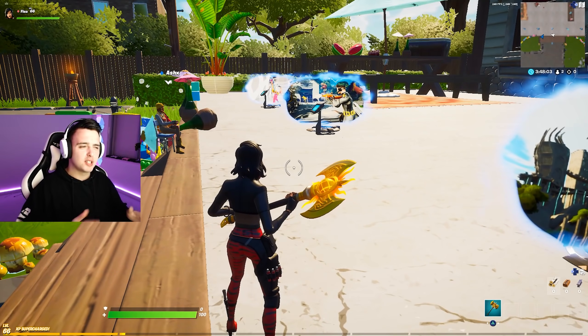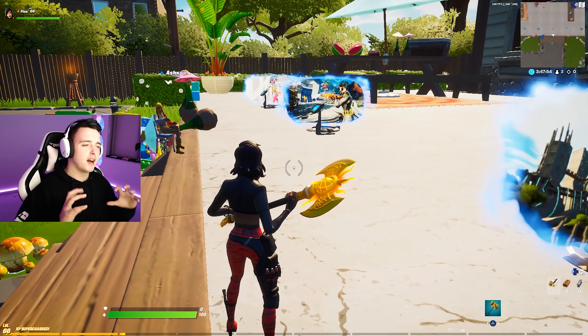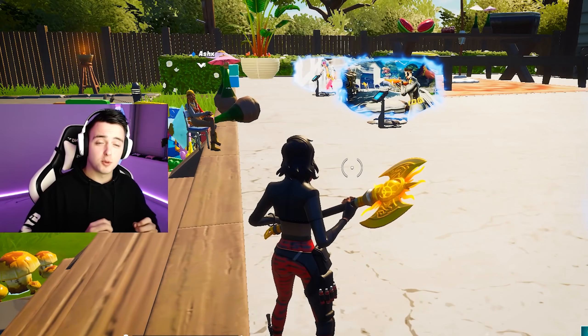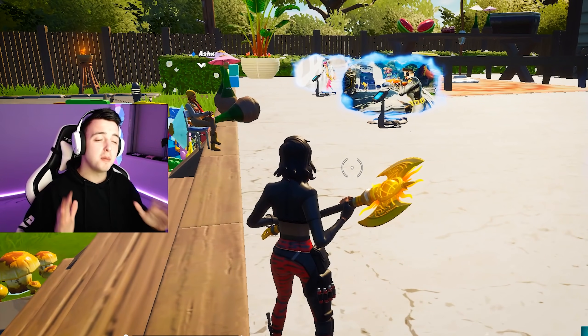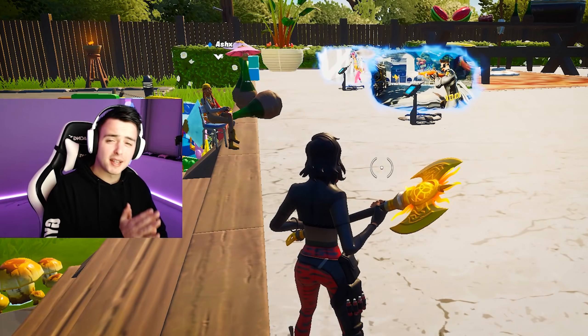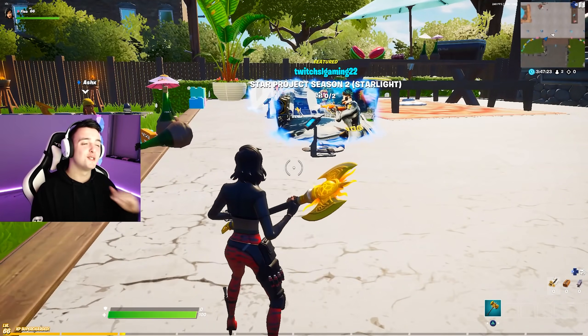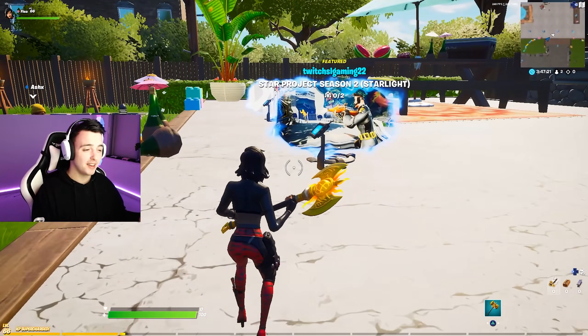I have no idea why this is, but I'm pretty sure Chapter One maps just had a whole lot less settings - it was a much more simplified version of a creative map. Whereas Chapter Two maps have so many features and settings that it bogs down your creative a bit and makes the game feel a lot more laggy.